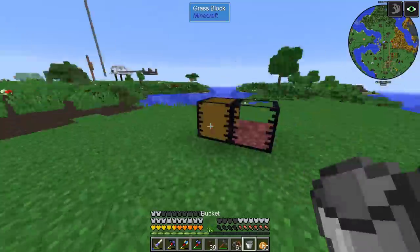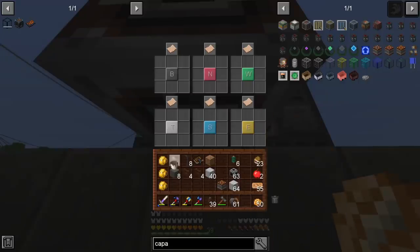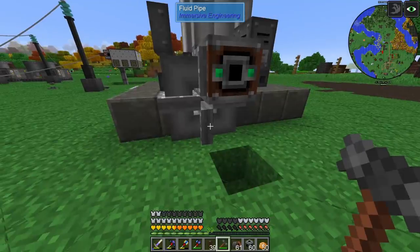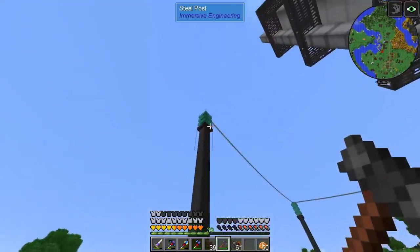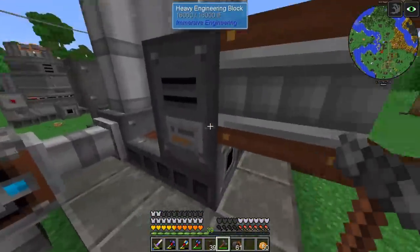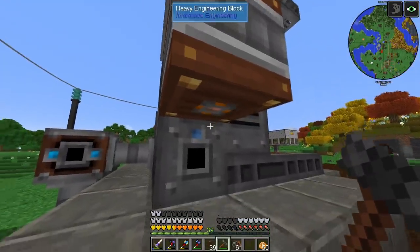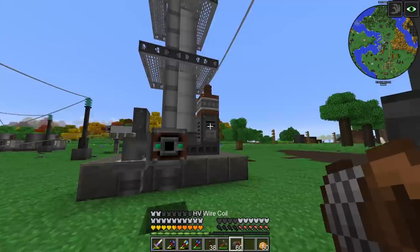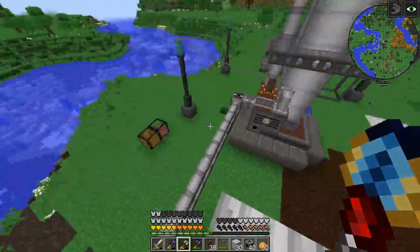I made a fluid router from Immersive Engineering which I have no idea how it works, but we're going to figure it out. We take one bucket of nafta and tell it to extract from the bottom, then take one bucket of diesel and choose the red one. With the pipes separated, this should be for nafta and this for diesel. I also had a slight problem — if I connect this guy directly to the distillation tower to provide power, I get electrocuted by the wire. We need to process nafta and diesel separately.